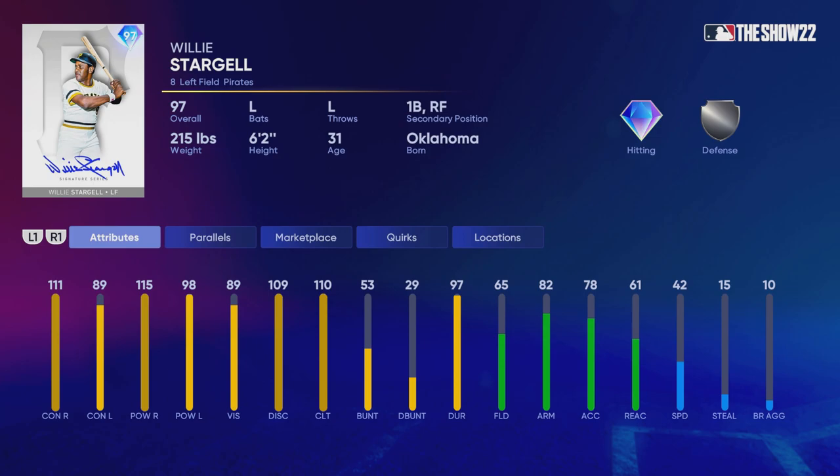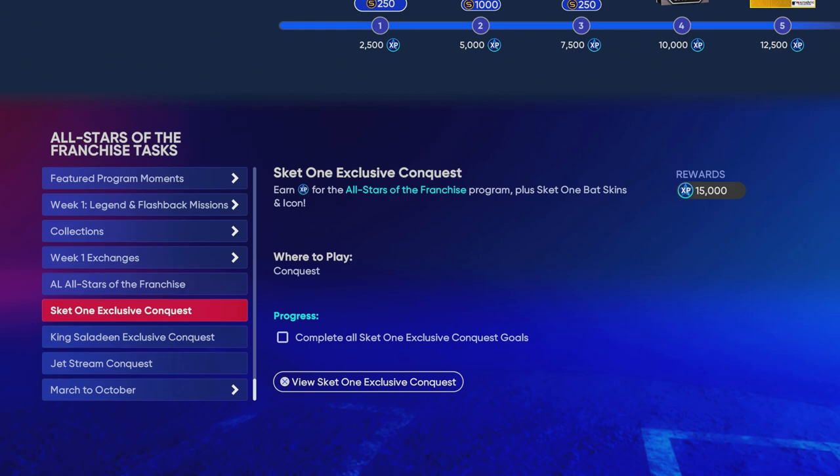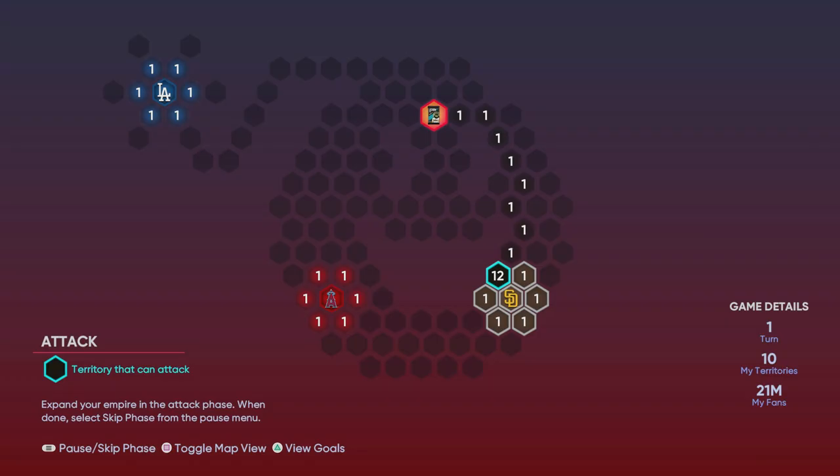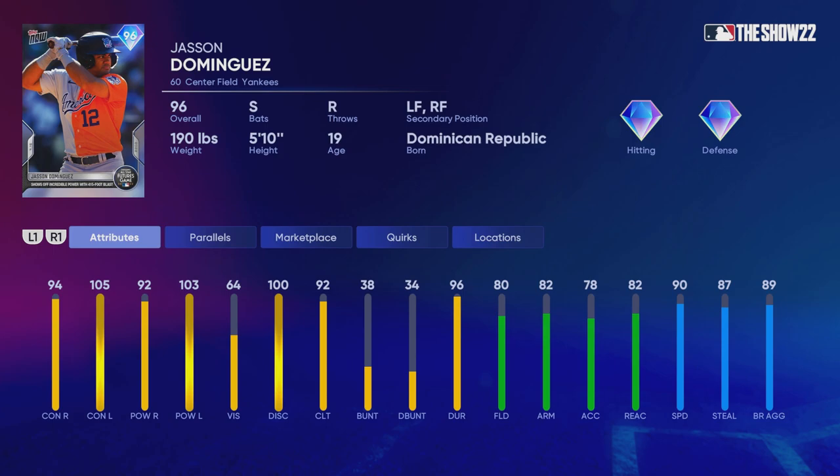I definitely made stubs in certain areas based off the home run derby cards and the all-star cards, mainly the base round players I was talking about in my previous videos. Tonight and potentially tomorrow would be a great time to purchase some of those all-star game home run derby cards. The all-star game program cards have significantly dropped due to the fact that we got two conquest maps that offer 15k XP, the David Ortiz offering another 15k XP, and a brand new showdown offering an additional 15 to 20k XP somewhere in that range.